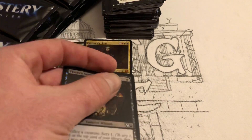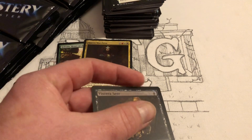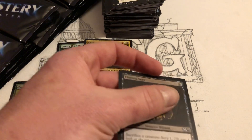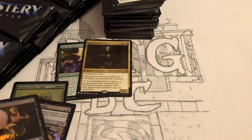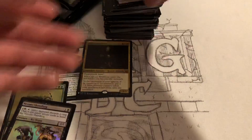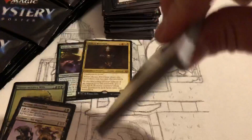If you all know your Protean Hulk combo — Flash, yeah, it's the Flash Protean combo — Viscera Seer is one of those that you need for that combo. This is a really good one guys. I don't know if the value puts it in that tier, but it's a cool pull.